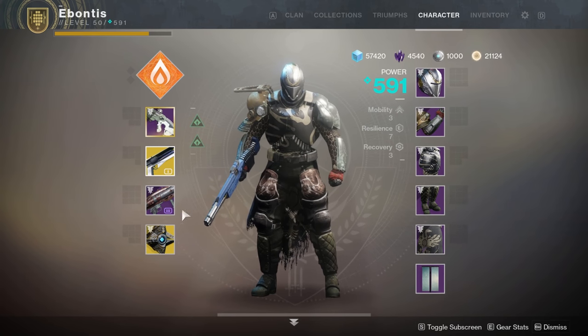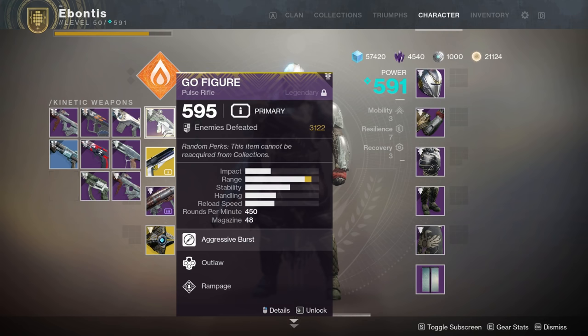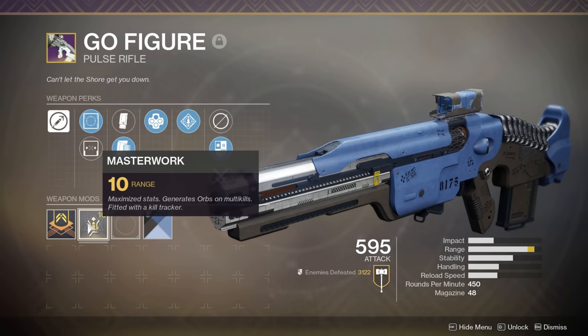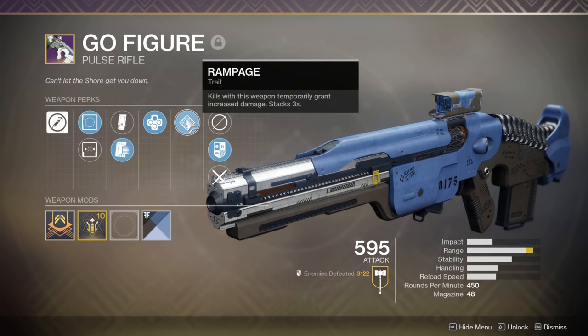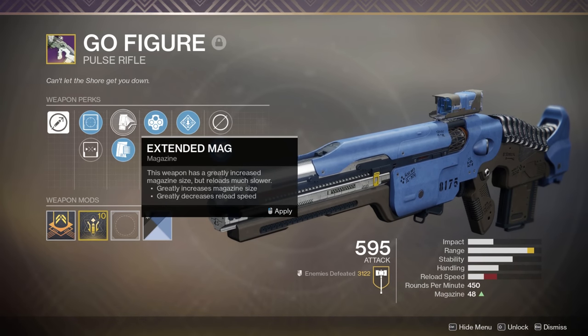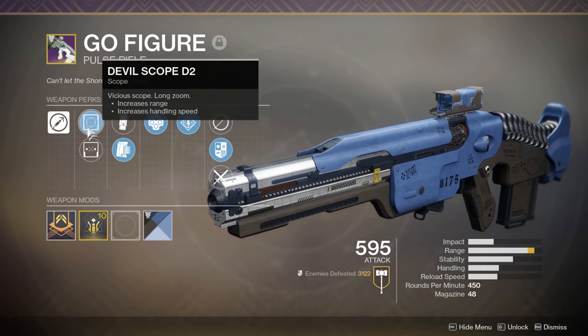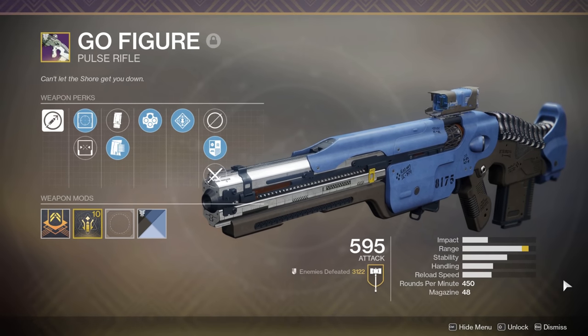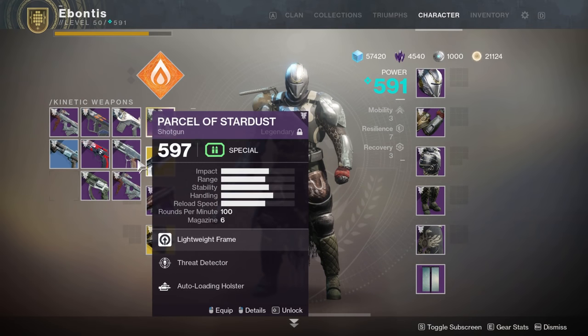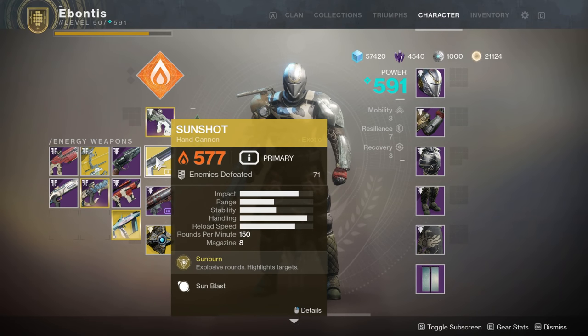I'm on PC, just in case that wasn't clear. My scout rifle has range perk, Outlaw, Rampage, Appended Magazine, and a long zoom scope, so the range is nearly maxed — it's been a laser beam for me. I did a test run on this strike last week and Sunshot actually worked pretty well, surprisingly.